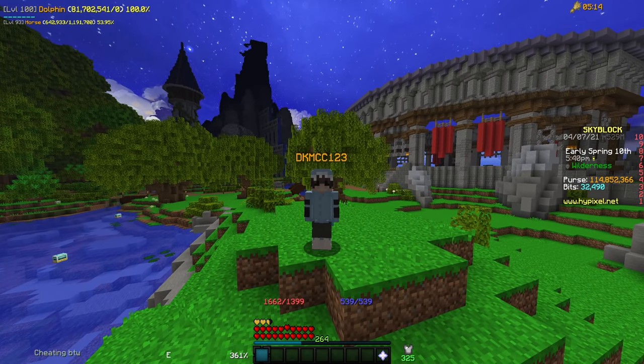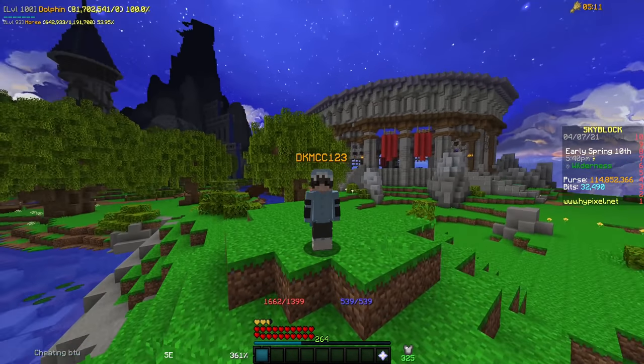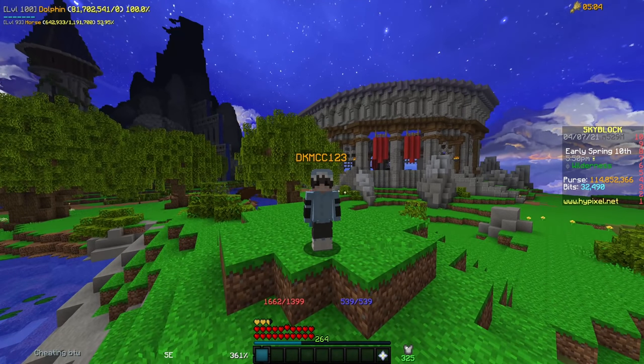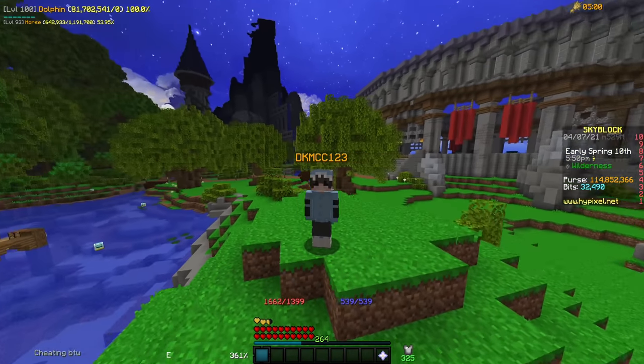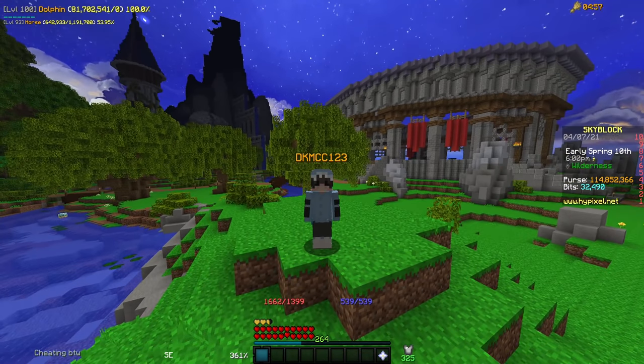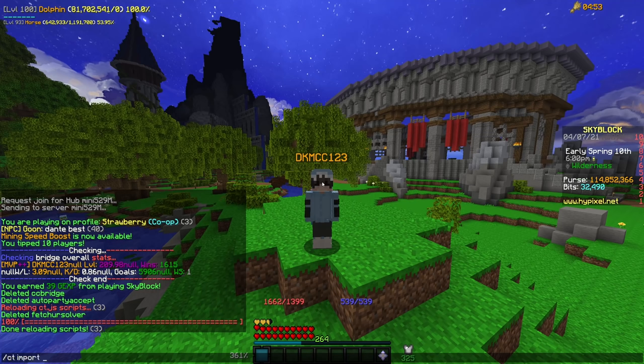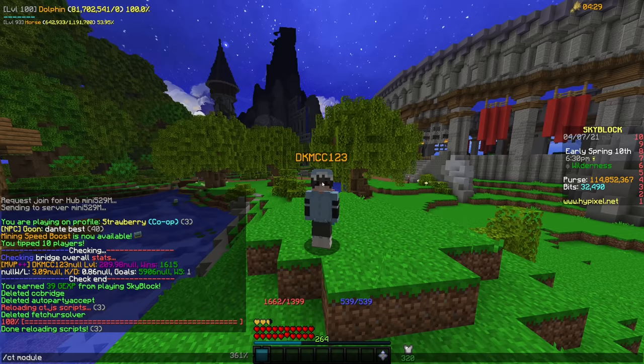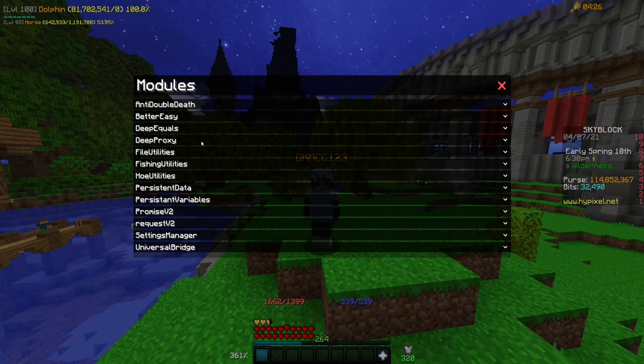The last section of mods I'm going to be looking at are actually not quite mods — they are called Modules, and they are all modules of the bigger mod, Chat Triggers, which you have to download before using any of these. The nice part about Chat Triggers is it allows you to actually change what mods you're using on the fly. The way that you do this is by running the command slash ct import and then the name of the mod you want to use. If I do slash ct modules, that will bring up the list of different modules that I have.